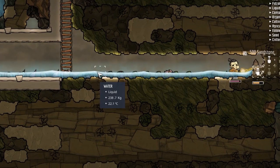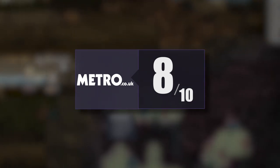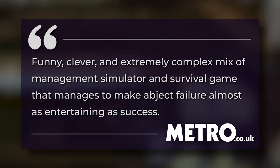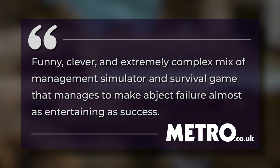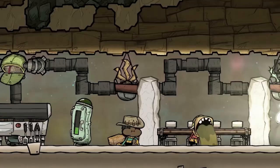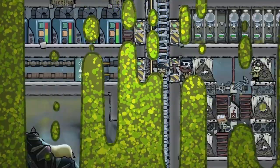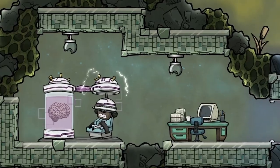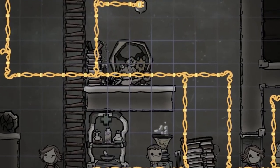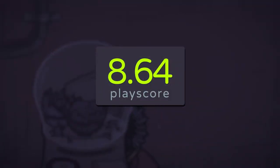Metro UK gave it an 8 out of 10, praising the game's design and saying that Oxygen Not Included is a funny, clever, and extremely complex mix of management simulator and survival game that manages to make abject failure almost as entertaining as success. There are numerous solutions to handle each problem. This game isn't all too considerate of your numerous responsibilities — it continues to mess you up no matter the costs, and that's the major challenge and one of the best features of this title. It has a playscore of 8.64.